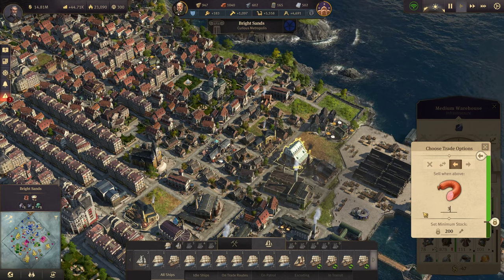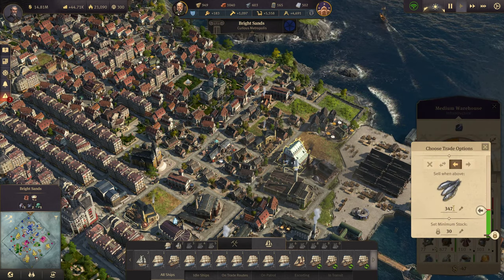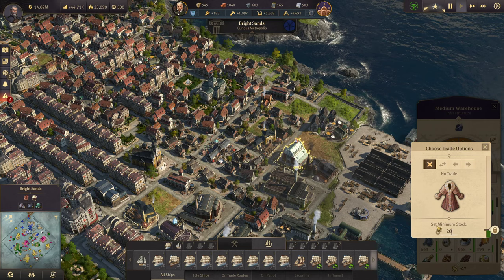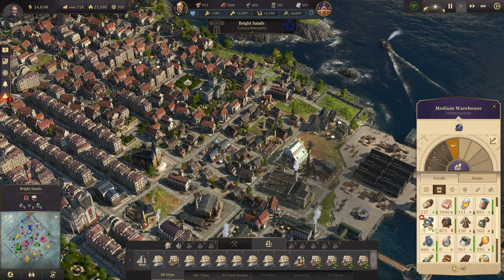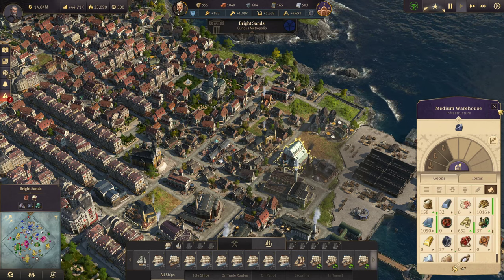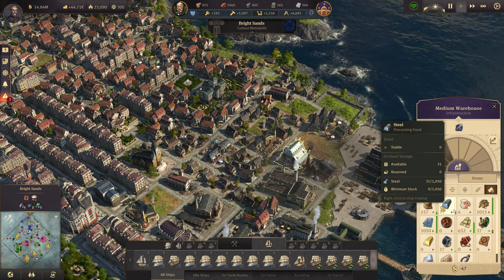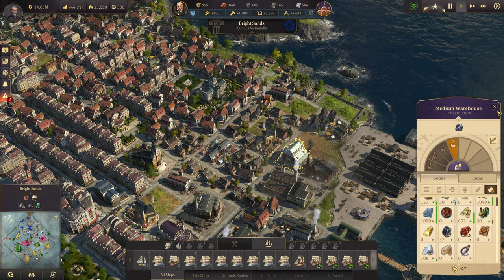We'll set a sell order for anything over 300. Sell went above 200. Set a minimum stock — this right here we don't need much of. Set a minimum stock of 200 for those. 200 for the glasses. We're not selling anything else out of there. I'm going to set a buy order for when under 200 for that — that'll be good. Maybe the same thing for this as well.